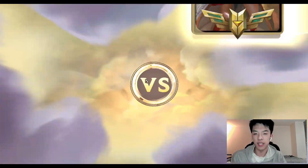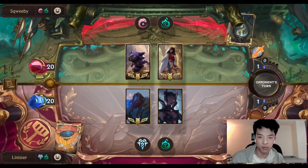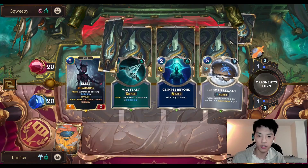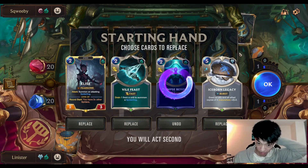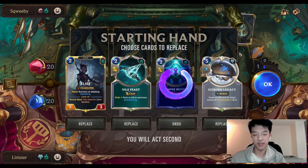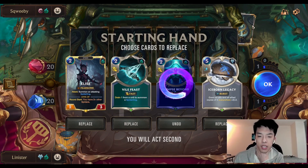I think it's most likely just a bad matchup, but if we can get a lot of Spiders and get Iceborne down, we can actually try to out-tempo them. Vile Feast can get fizzled, which is a little bit scary, but I don't even think I need it.